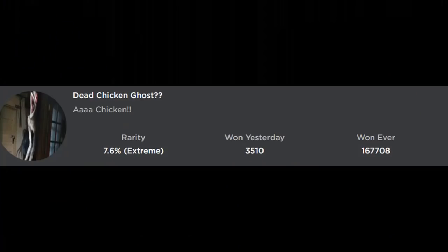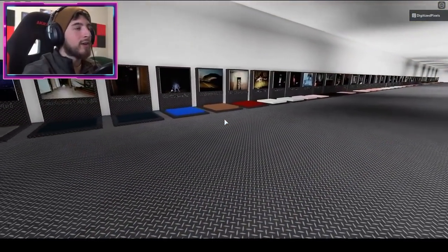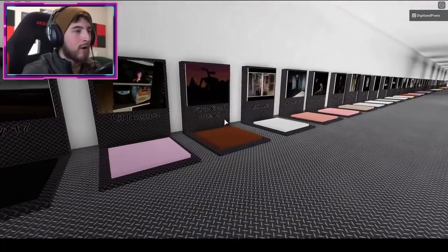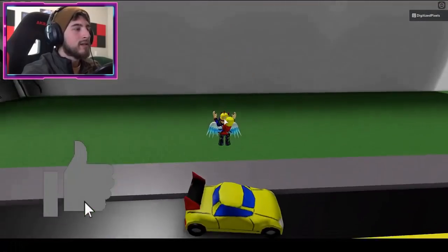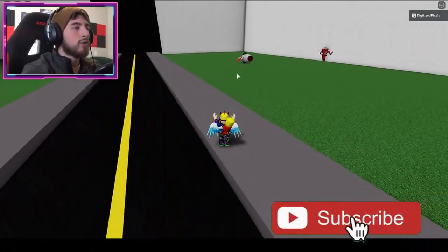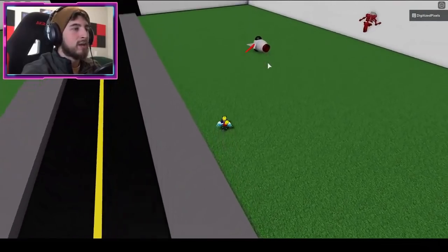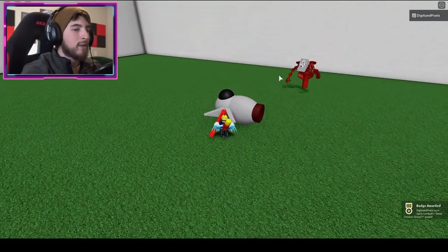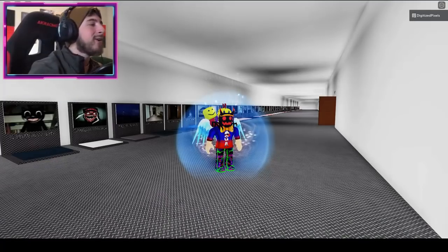The next one is called Dead Chicken Ghost. Go to the God of Roadkill map, then go over to the right and you're gonna see a chicken head on the ground — kind of looks like a spaceship or an Among Us character. Go ahead, bump into it and you got the Dead Chicken Ghost badge.